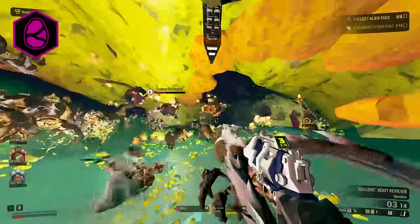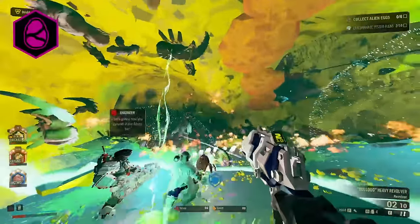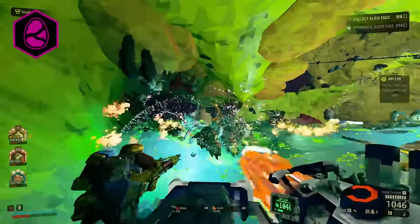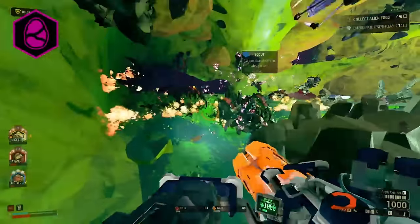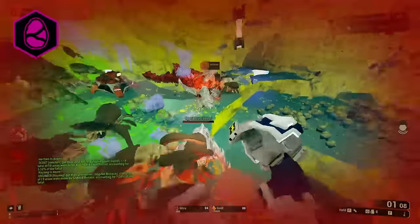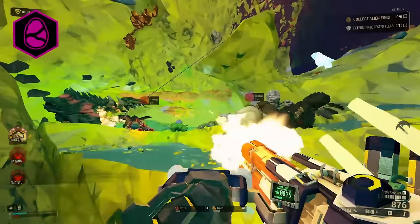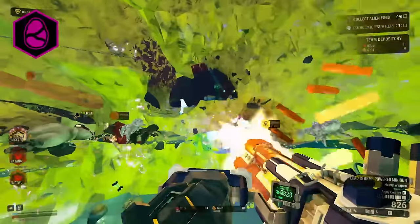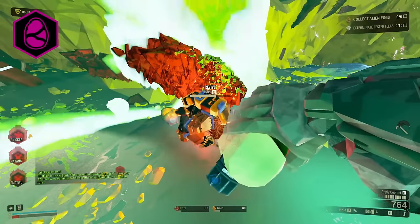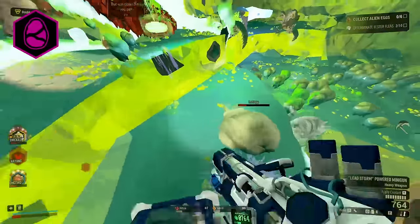My main issue with eggs is that there are no pacing concerns whatsoever. The lack of any time-based announced swarms means you can just sit around forever, and the caves give you infinite Nitra to play with. You get absurd amounts of Nitra. Because there are no announced swarms aside from player-controlled ones, you get to determine when you have to fight and when you don't. There's too much player control over pacing — you can just laze around all day. Even in coordinated lobbies, you can have 40 or even 48-minute egg missions and still have two resupplies left at the end.